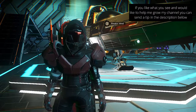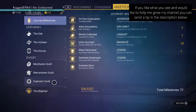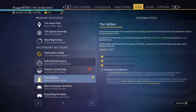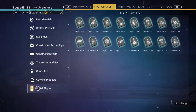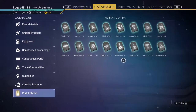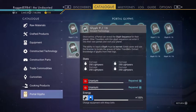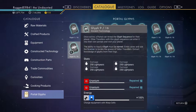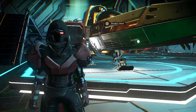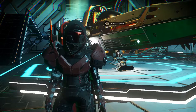Another thing you are going to need is your glyphs. You need to have all 16 of your glyphs in order to get to those locations. I just noticed this myself - you wear these things out as you use them, so that's cool.